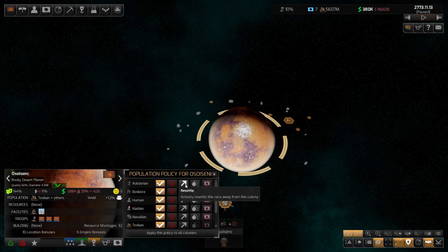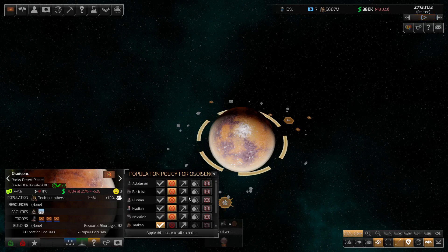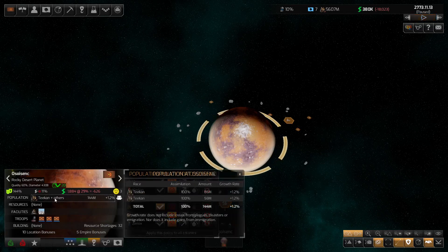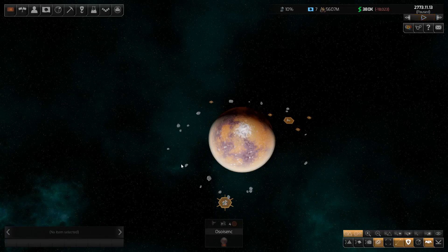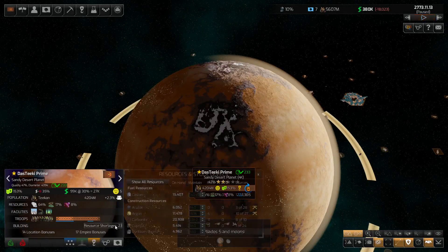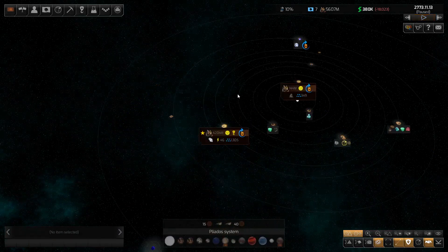I'm going to make sure nobody settles — set it to 'do not accept' for everything except Teacons. We'll apply this policy to all colonies. That way, we've got two different groups of Teacons which is fine. Applying to all colonies means each colony's policy will now be set that way — you'll see everything else set to 'do not accept other factions.'